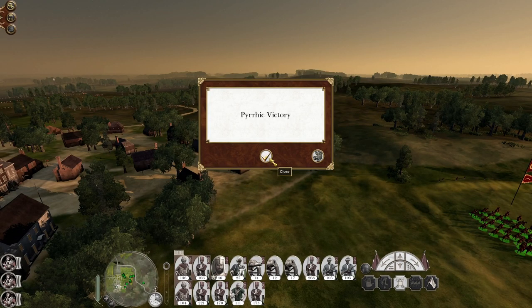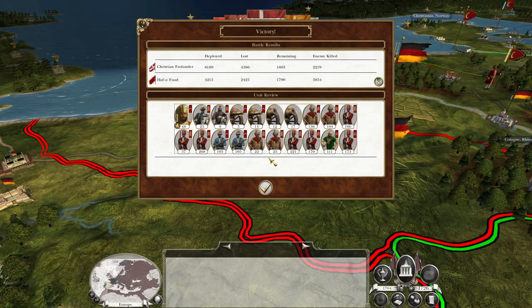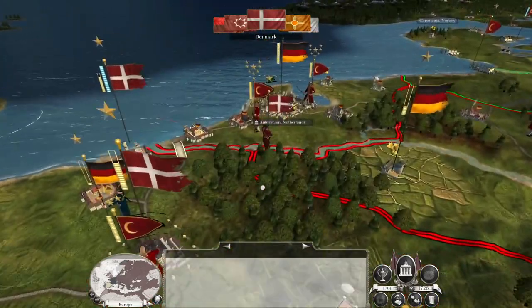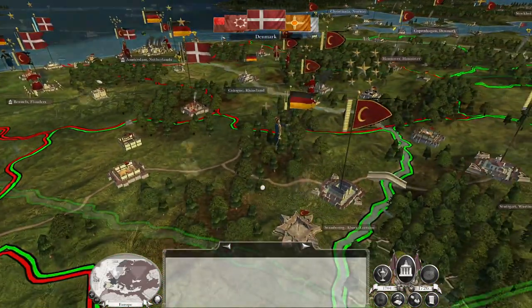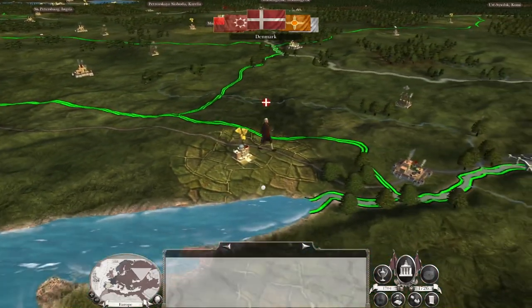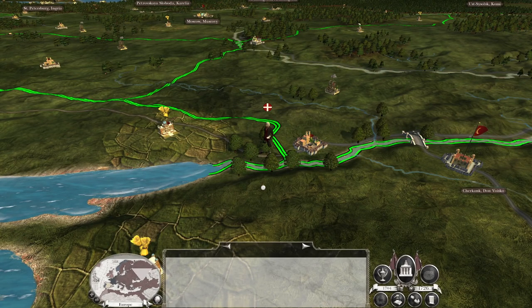Pyrrhic victory — sort of. We've got more men in the area. Our armies are in pretty bad shape, I must admit. But to be honest, the Prussians are in very bad shape. They've not got any real strength near us to do a lot of damage.